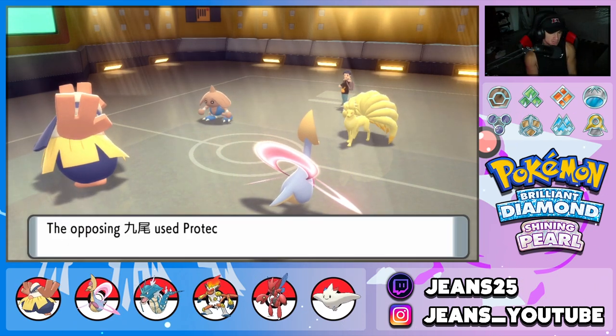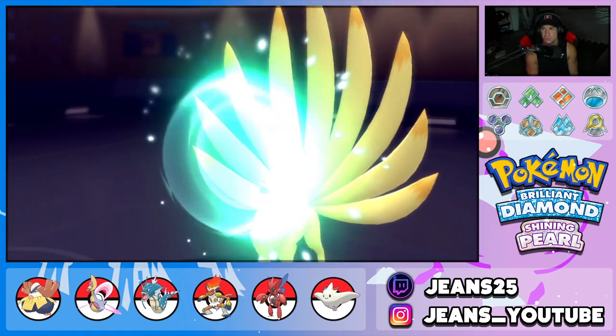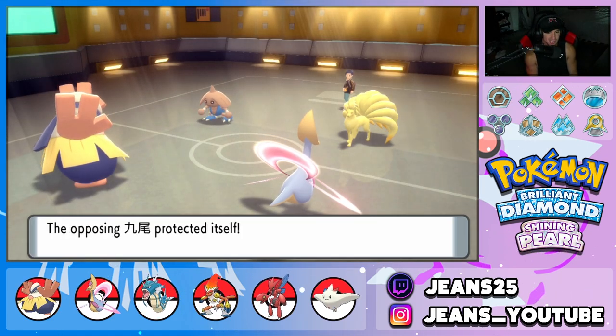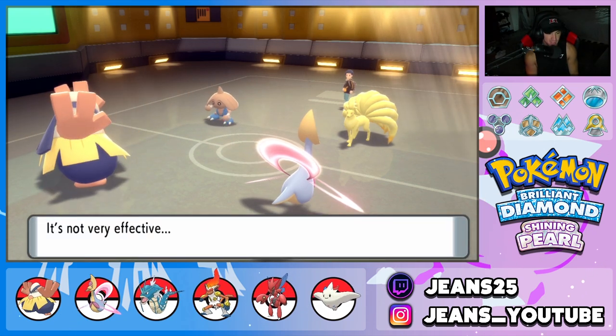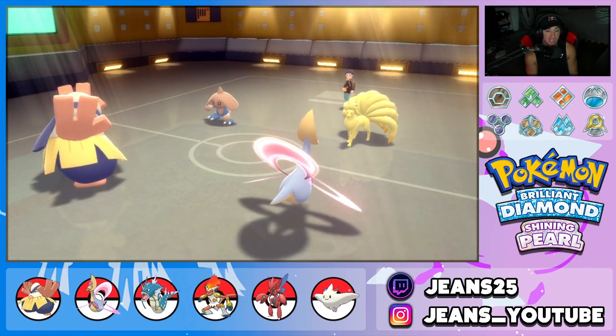Take off items, slow play this one down. He ends up protecting Ninetales — that's a huge turn for us. Knock Off takes off that item — a Sitrus Berry — which is pretty good. The Calm Mind boost is secured.